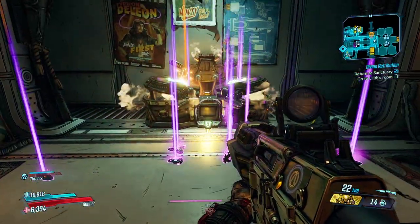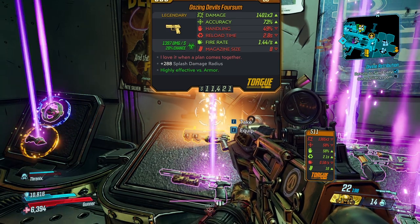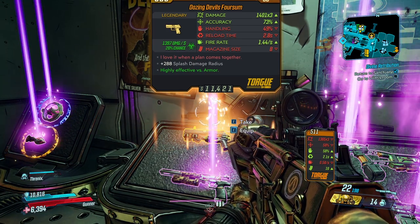What's going on guys, my name is Jaku. In today's video I'm going to show you how you can get eight free gold keys to unlock that chest within Sanctuary and get some awesome loot.